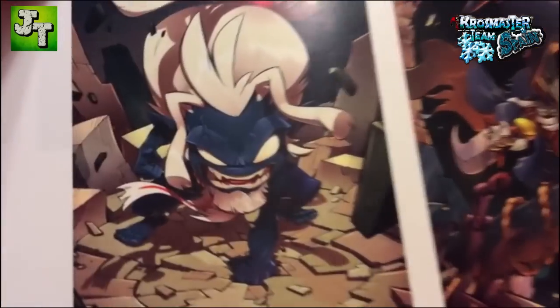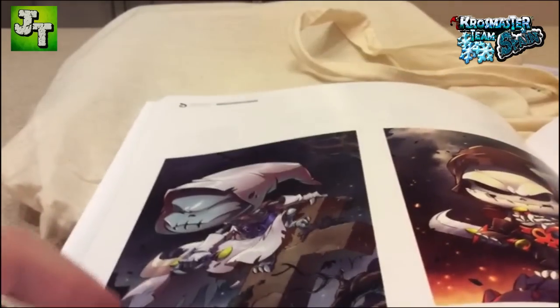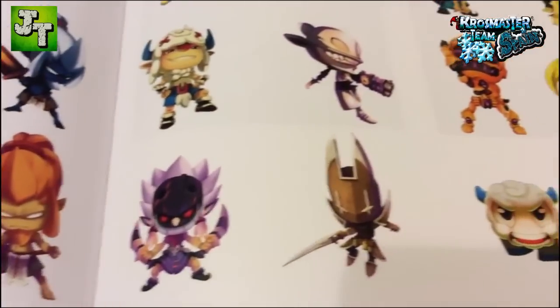We're going to see 200 pages. Look at all of this — we like the Crossmaster content. Here we can even see spoilers. Let's see if we can see the illustrations we will have approximately in Crossmaster. This is new — you can see special drawings of Crossmaster.